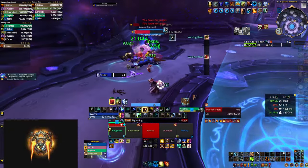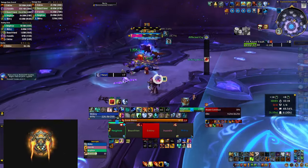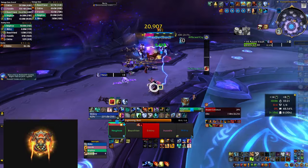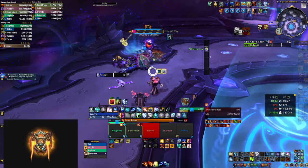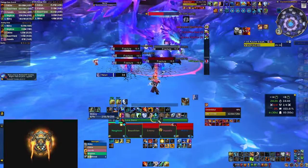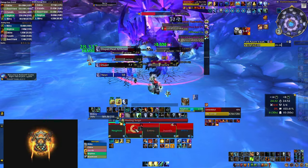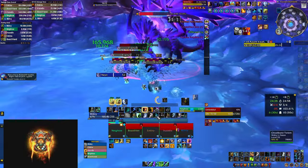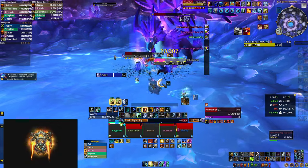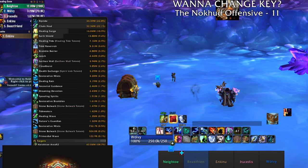As for earthen wall totem, it brings a little bit of value and is highly dependent on how much melee you have in your group. In this case we only had one ranged, and I would force myself to stay inside the EWT. At the end of the run it did about 3% of my overall healing, but this number could be a lot worse if you're heavy on ranged casters. It's really a raid talent at heart and it adds an extra button to press, but it's one of only two ways to reach earthen harmony. Here's a screenshot of the healing breakdown from this run.